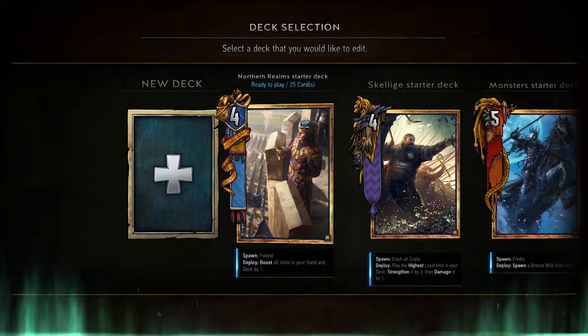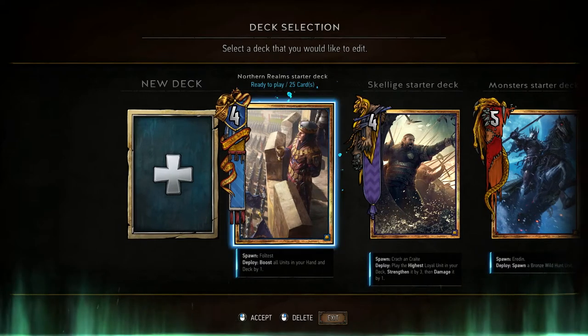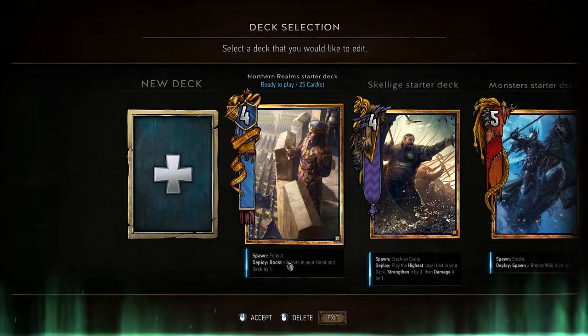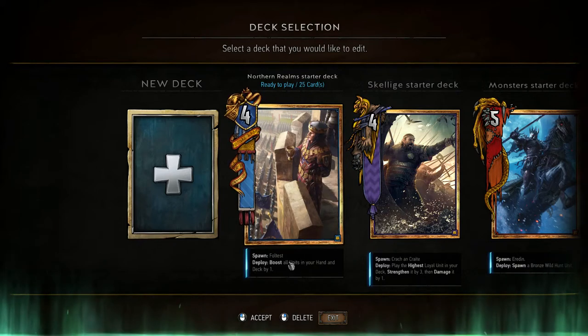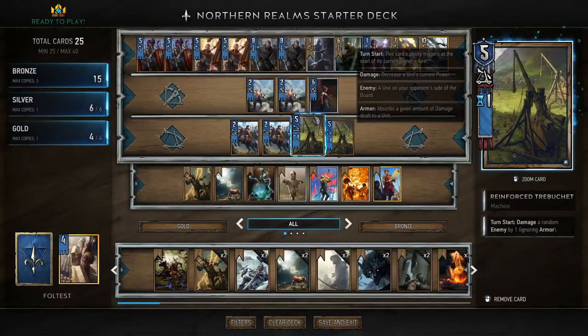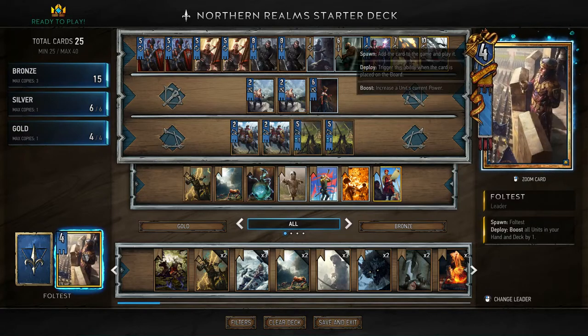As you can see, this deck uses Foltest, who is basically a four-strength gold, and when you deploy him, he boosts all units in your hand and in your deck by one. That means he is the very first card you want to play in every single game.